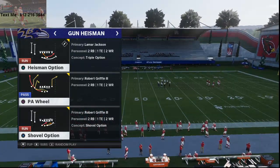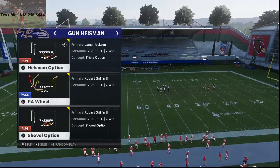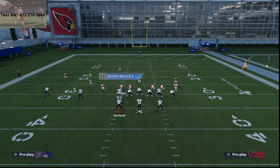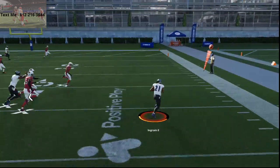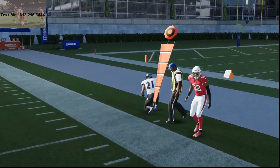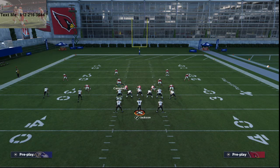So, shovel option. This is Gun Heisman — this is in the Baltimore Ravens playbook. I want to talk about this specifically with Lamar Jackson. This is really, really good because of the alignment of the formation. This formation is essentially two-by, and you can't audible out of it — that's the only downside — but you've got two backs here, two wide receivers, and then you've got a tight end.